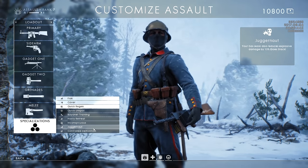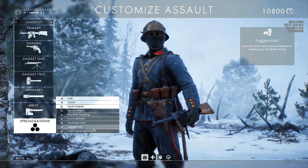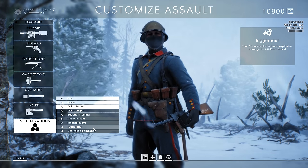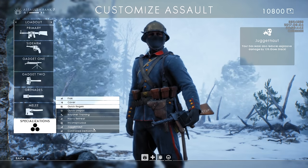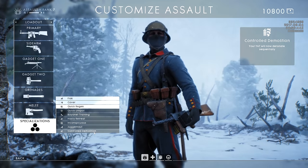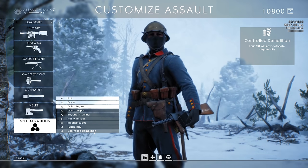Now moving into the two exclusive specializations for each class. The first is called Juggernaut, and it makes it so that when you have your gas mask equipped as the assault class, you take 15% less explosive damage, and this can be stacked. So if you're using Juggernaut and Flak together, you can reduce incoming explosive damage by 30%. This could be insanely useful for infantry-oriented maps and I have a feeling it will be a very popular loadout. The next one is called Controlled Demolition, and it makes your TNT detonate sequentially. I can't think of any really good use for this one, and I can't imagine any assault players are going to pick this over what's already available.